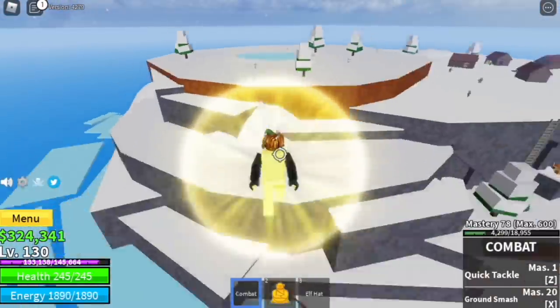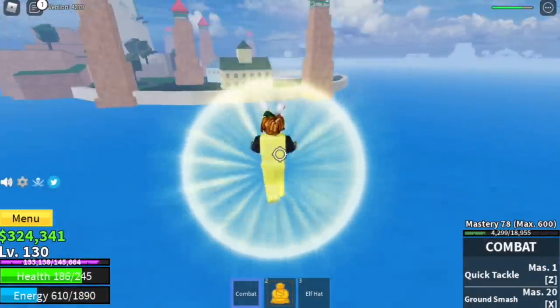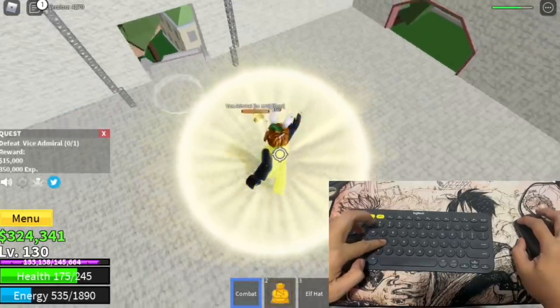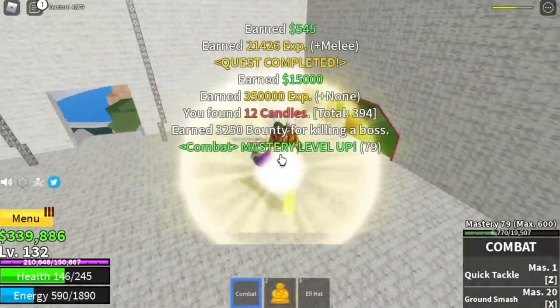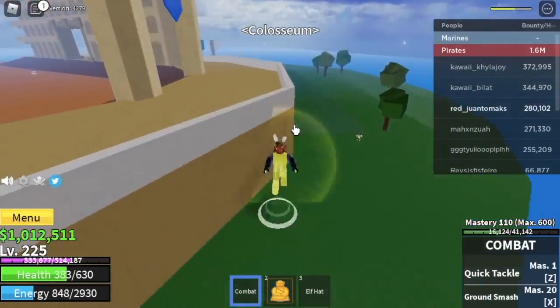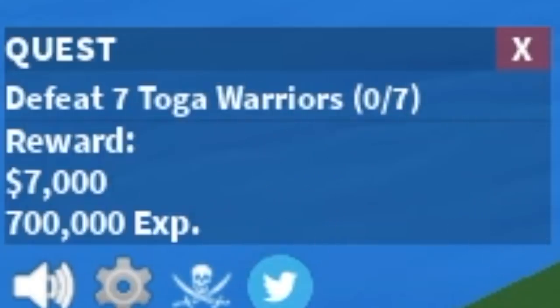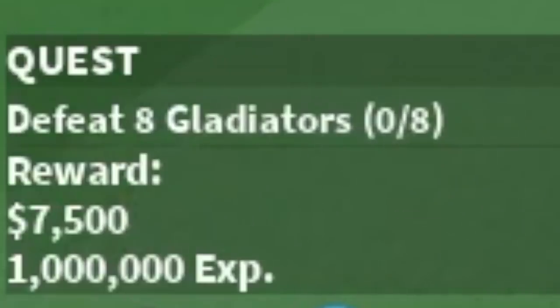And when you reach level 130, we're gonna start defeating the Vice Admiral. For those who don't know, the location is called Marine Fortress. You're gonna level up here until you reach level 225. At 225, Coliseum. Next up, Toga Warriors.